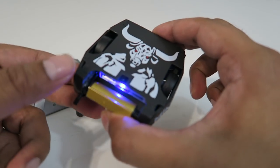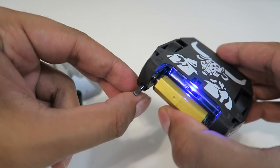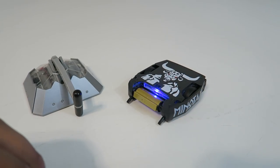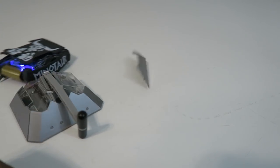Now Minotaur itself is very interesting because he actually has a little spinning thing over here which will brush up against his opponent, and he also has these metal blades on the bottom which will help jam against his opponent as well. What you do is turn it on like that, then you can just run up to your opponent and hit him like that.